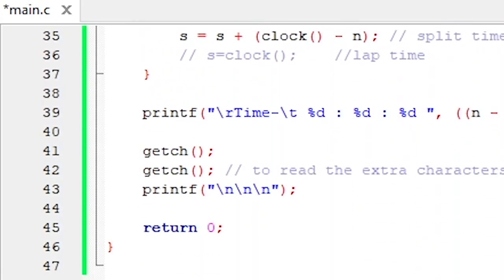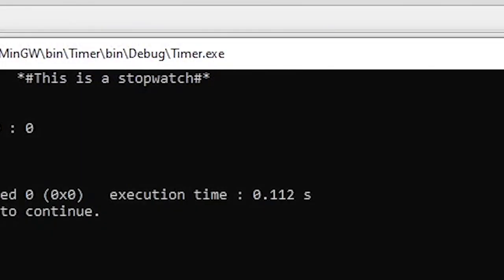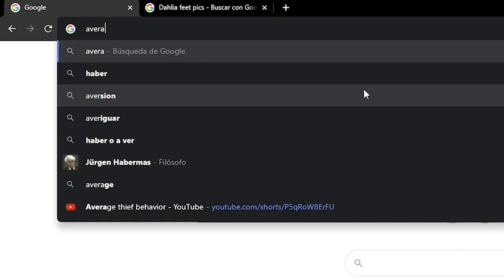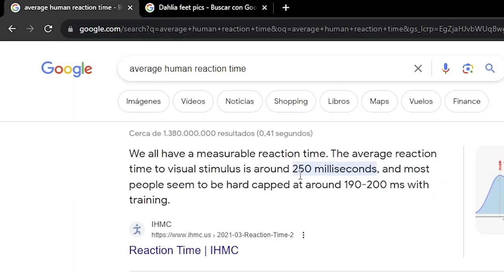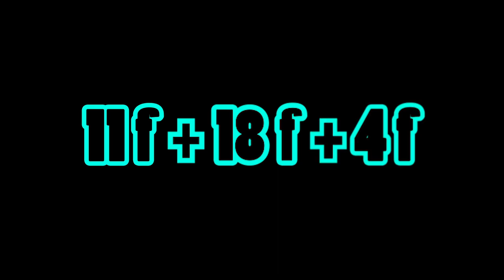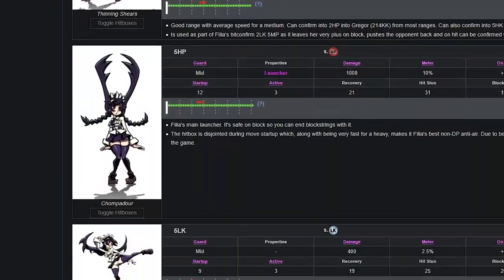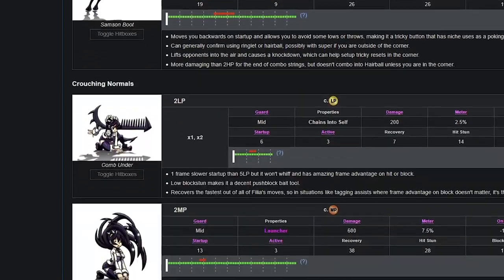Since most of you have the reaction time of a potato salad, we have a problem. I measured on a C++ tool how fast I could input counter from a starting position of holding back, and the results were an average of 150ms, which is 11 frames — without super-sweating it. To that, we add the average human reaction time to visual stimuli, which is 250ms or 18 frames, and another 4 frames that moves take to start becoming recognizable. We are left with 33 frames that we need in order to react and input counter successfully. Meaning any move below 33 frames of startup, on average, is impossible to react to for countering in time.